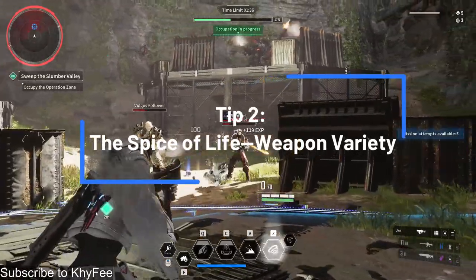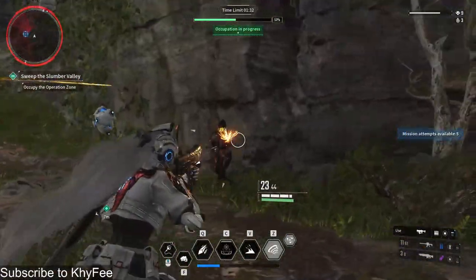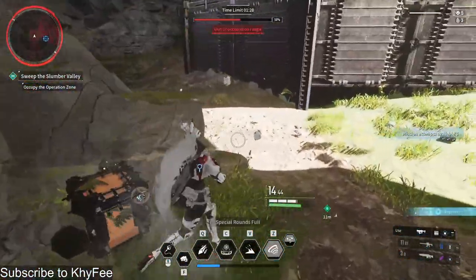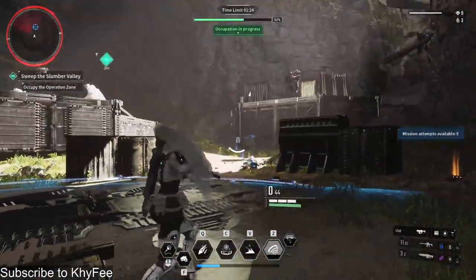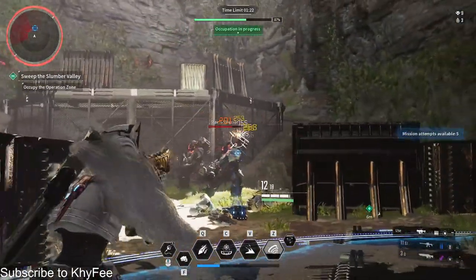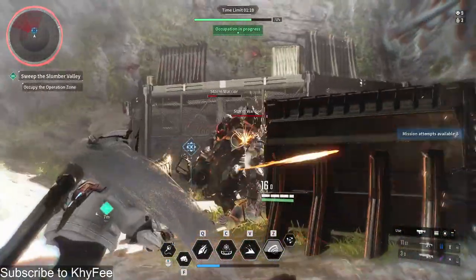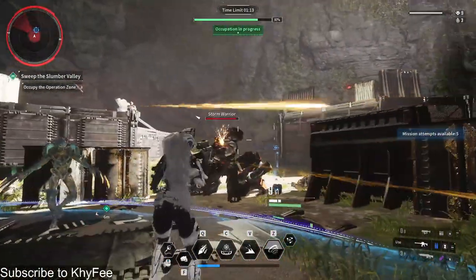Tip number two: the spice of life — weapon variety. Moving on to tip number two, weapon variety. Forget the 'if it ain't broke, don't fix it' mindset, because in The First Descendant, sticking to one weapon type is basically asking for trouble. The game gives you SMGs, shotguns, marksman rifles, and so many more for a reason.